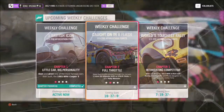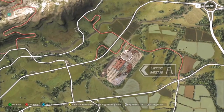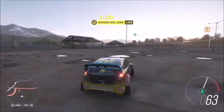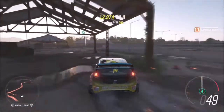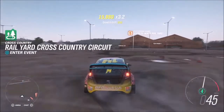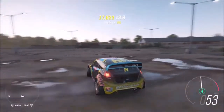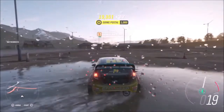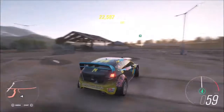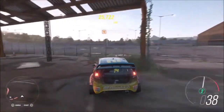The first challenge wants you to earn 20 ultimate drift or e-drift skills in your rally monster. To do this I headed over to the express rail yard, but you can do this anywhere — even on that big roundabout at the end of the motorway. Getting an e-drift skill versus a normal drift skill is fairly easy: the difference is just the use of a handbrake. For an e-drift you use the handbrake; for a normal drift you just enter into a power slide.